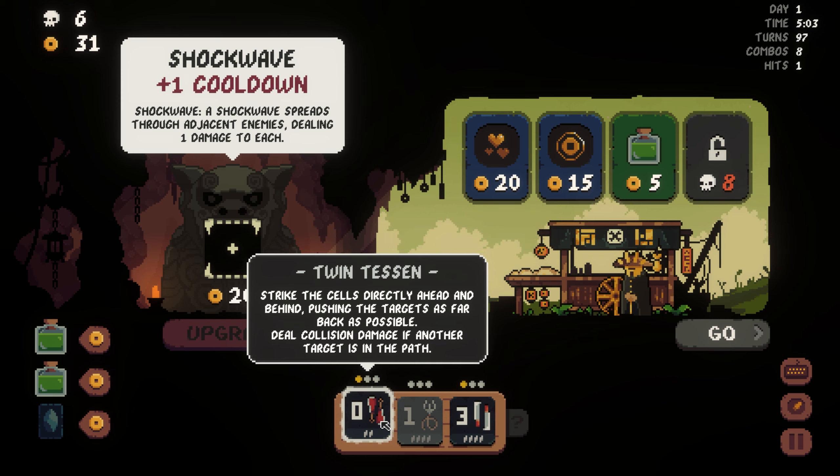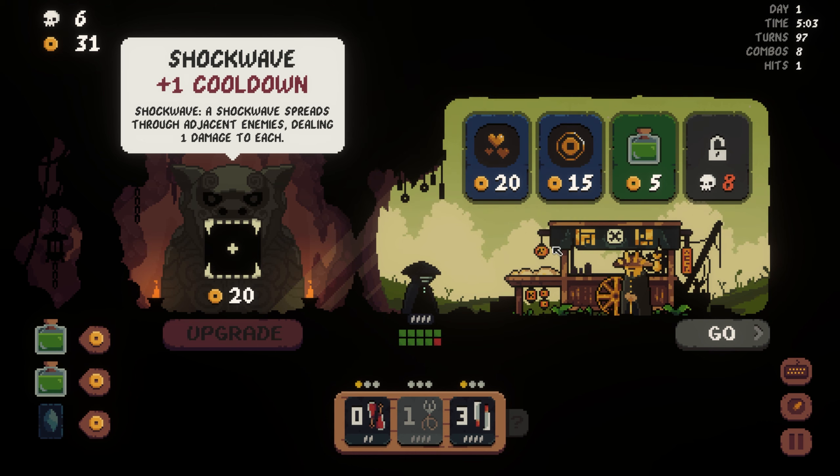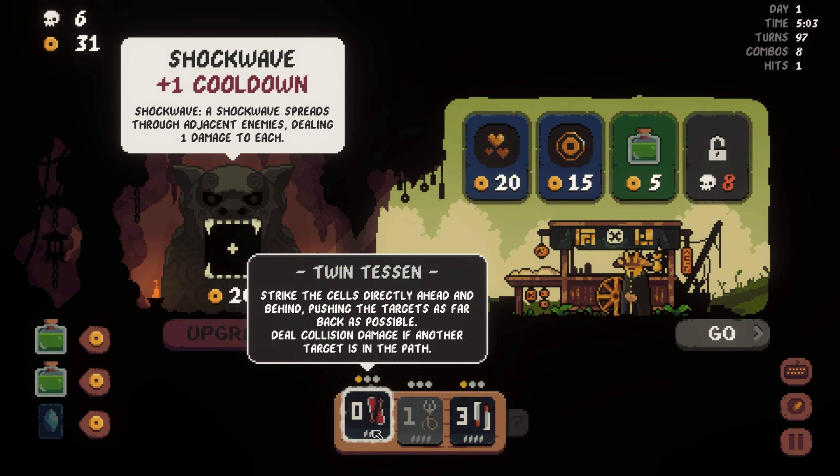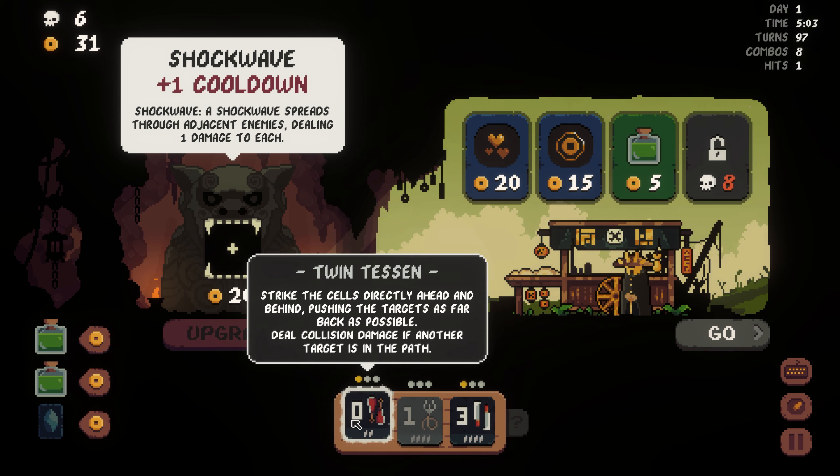How does Shockwave work with collision damage? Heal one HP when executing a triple combo - okay, that's not bad. Combo coin is so good. I'm mostly taking combo coin. If you guys know how this works, do comment down below. So this deals collision damage, right? Does the collision damage pop the Shockwave? I'm so curious about that - I really want to test it. I might do it for science.